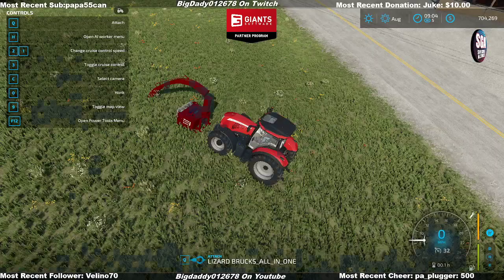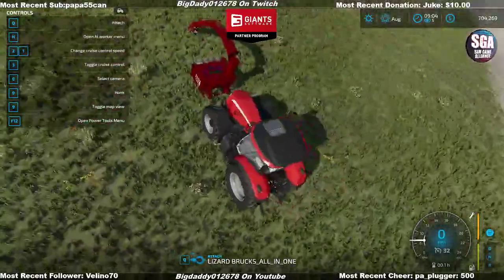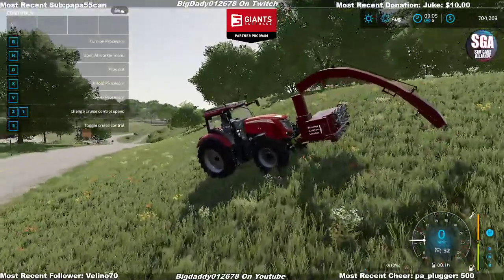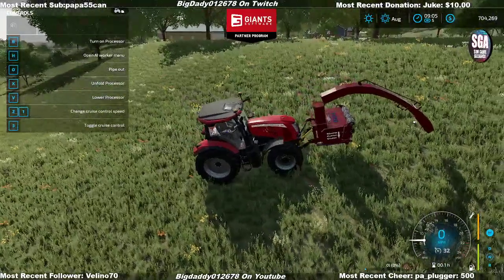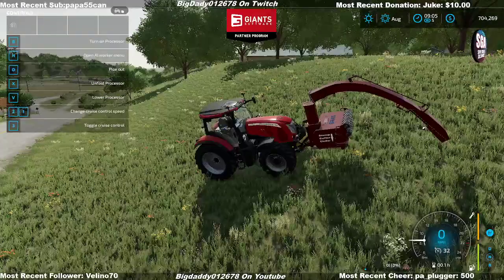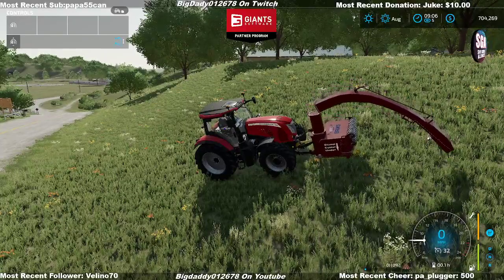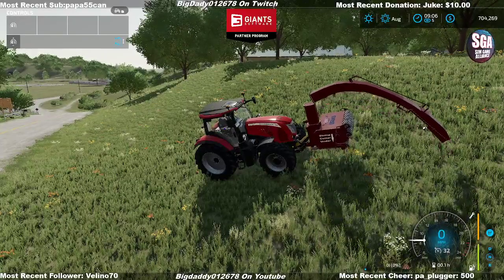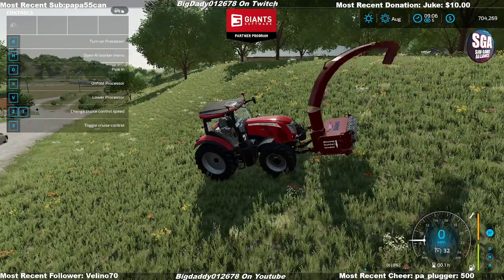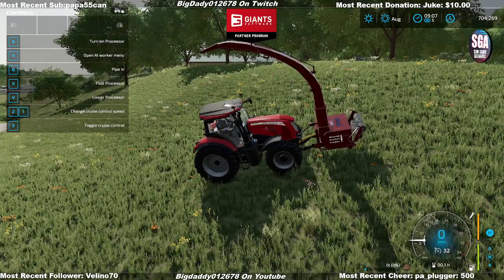I brought my trusty McCormick and the Brooks has the 3 million capacity. I have it picked up and connected with the 3.0 implement. One cool new feature added for FS22 is that by holding down the left mouse button you can now raise and lower the implement, which helps with any tricky trees or stumps. Let's unfold the pipe and fold the processor out.